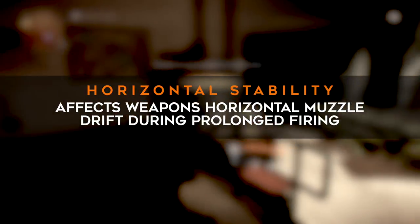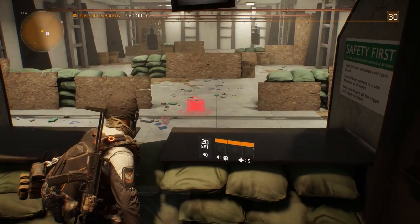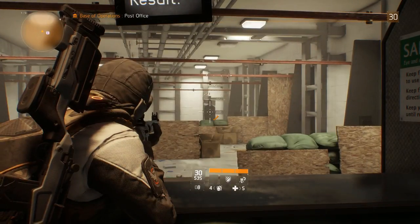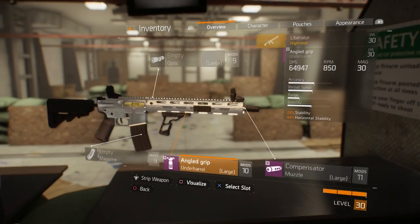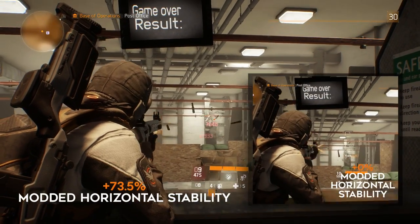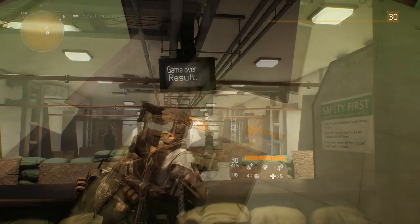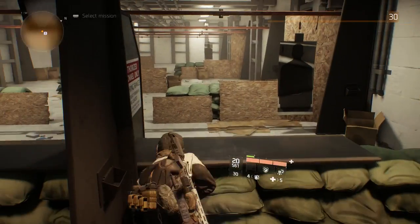Next up is horizontal stability. This is similar to regular stability, but it affects the horizontal climb of the muzzle while firing more than the overall recoil. A lot of guns in The Division have really sporadic recoil patterns and are hard to control, and this stat can help rein those guns in. A good example is the Liberator assault rifle — here it is without any horizontal stability, and again with plus 73.5% horizontal stability and plus 28% regular stability. The mods made this gun a lot more predictable and easier to control. You need under barrel and muzzle mods to modify horizontal stability.